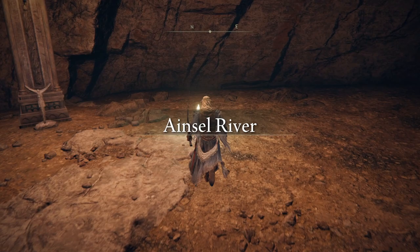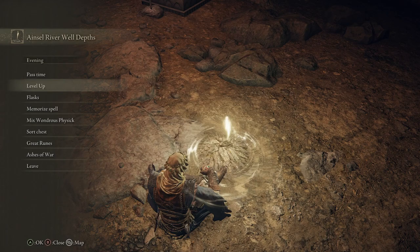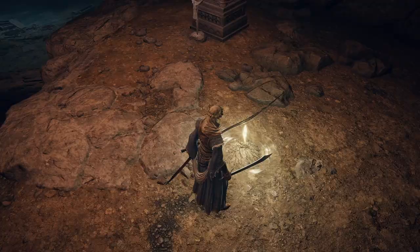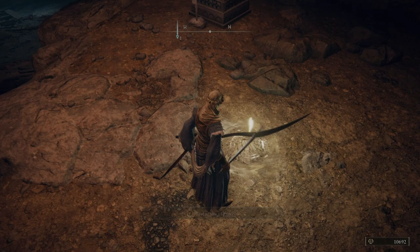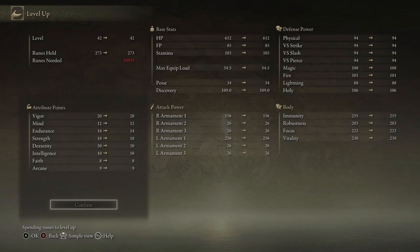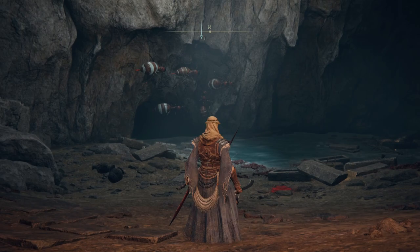The Ainsel River. How much do I need to level? I need 10,400. Got 86,920. Let's just use 2,000 - bumping that Endurance. What's down in the Ainsel River? That's a bunch of ants. Got some big ol' bugs.